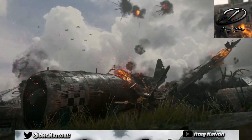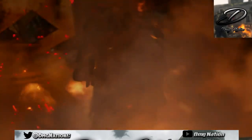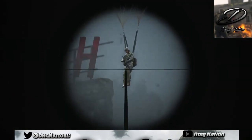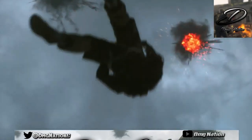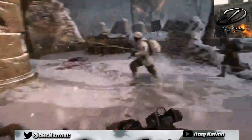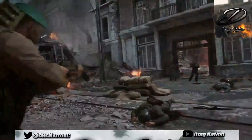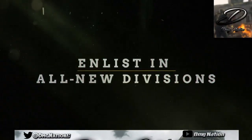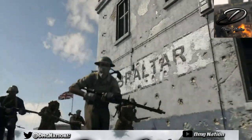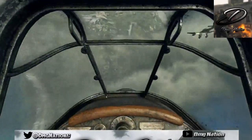Alright guys, come on — Call of Duty World War 2 private beta! Oh, we got soldiers parachuting in, let's get it! Sniper hardscoped — sit down! On August 25th, prepare for war. Oh man, the M1 — that is the M1, right? Molotov! And enlist in all new divisions — that looks nice. Planes! Oh, the trench weapon!